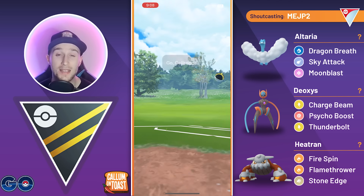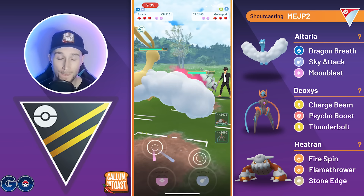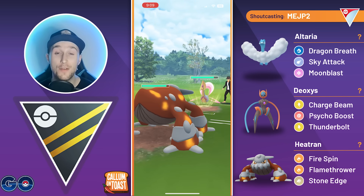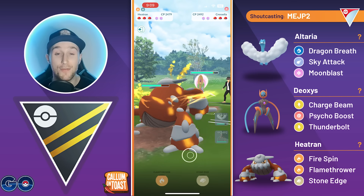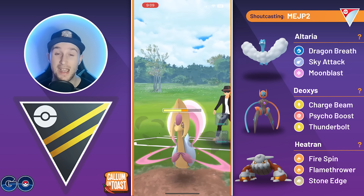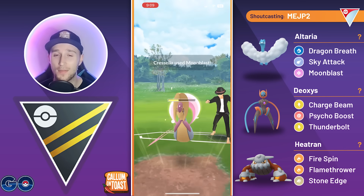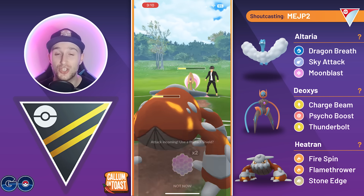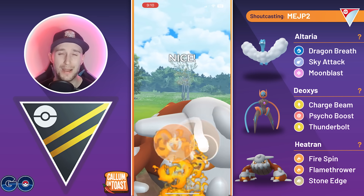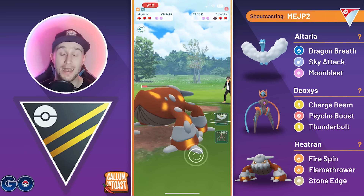Going into the next battle, Altaria leads into Galissapod — another very good matchup. The opponent stays in initially then swaps into Grisselia, and we have a hard wall in Heatran. If they're running Moonblast and Grass Knot, we double resist everything. We go for Flamethrower, getting Grisselia into roughly the yellow health range. They're spammier than us and will make it to another Moonblast before we can take them out, so we choose to over-farm. The next Moonblast doesn't do much damage still, and we go for another Flamethrower, fully bubbling it.